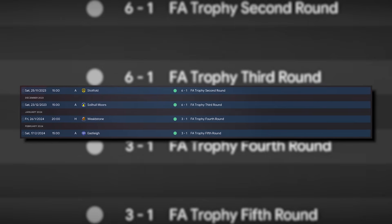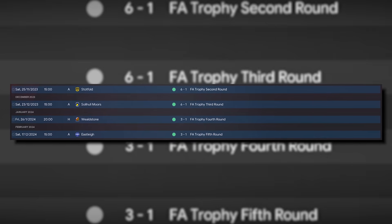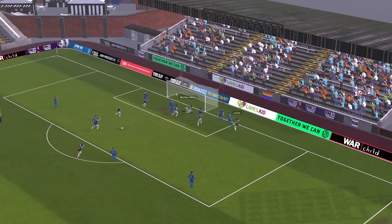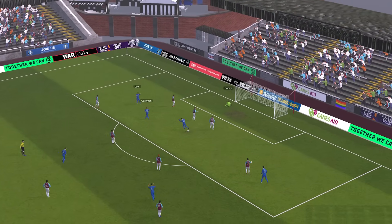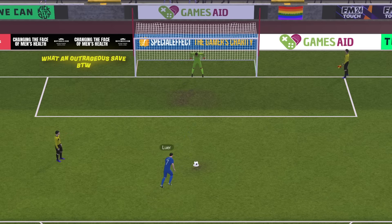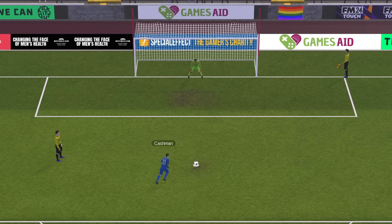With morale high, we progressed successfully in the FA Trophy whilst dominating in the league. We advanced through the early rounds without really breaking a sweat until facing Worthing in the quarter-finals. Dylan Motley-Henry gave us the lead on the half-hour mark but Worthing pulled level through Danny Cashman. Given there is no extra time in this competition, it was settled via penalty shootout - we scored all five of ours whilst our goalkeeper pulled off two huge saves to see us move into the semi-finals.